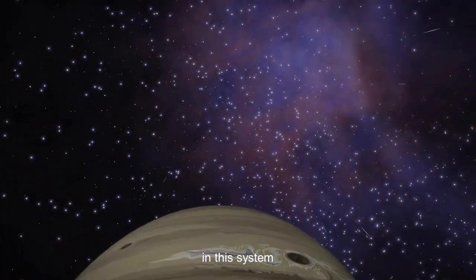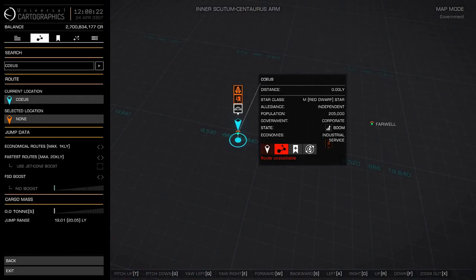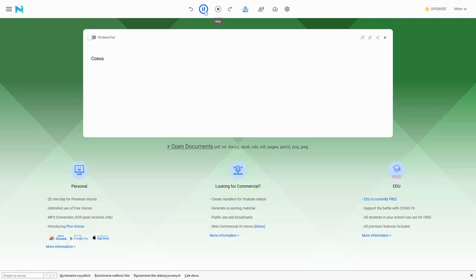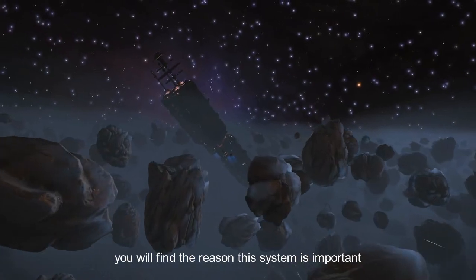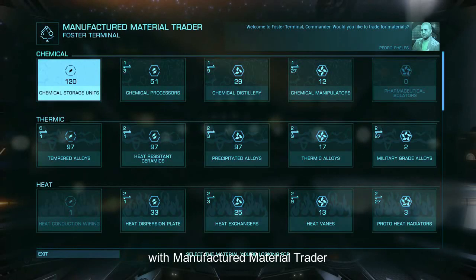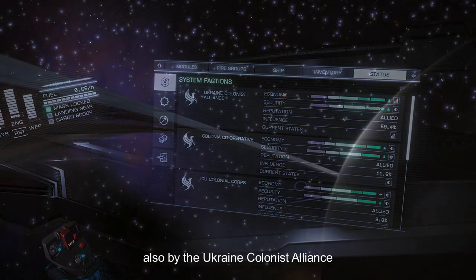Soyuz system — only in English such problems. If you travel to the Foster Terminal Megaship, you will find the reason why this system is important: this is the only place in the whole nebula with a Manufactured Material Trader. This system is also controlled by the Ukraine Colonist Alliance.